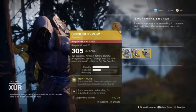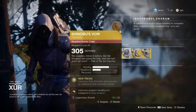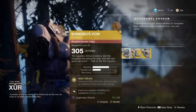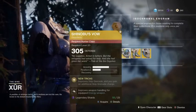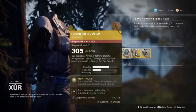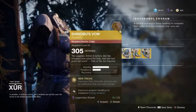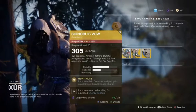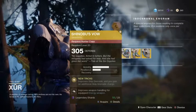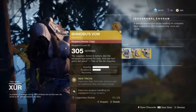Shinobu's Vow, hunter class. New Tricks — improves skip grenade and you gain an additional skip grenade charge. I would say this is viable for PvE, because you get an extra charge for your grenades. I would say pick this up for your collection purposes as well — I've already picked this up.